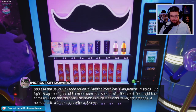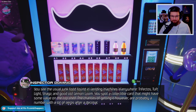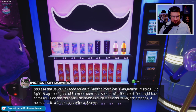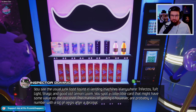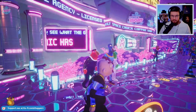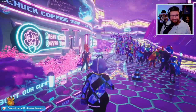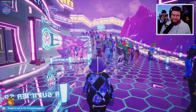Okay, that's the coolest vending machine I've ever seen. The usual junk food found in vending machines everywhere - Trifectos, Tough Light, Shags, and good old Lemon Loom. You spot a collectible car that might have some value on the top shelf. The chances of getting it, however, probably a number with a lot of zeros after a decimal. It kind of reminds me a little bit of South Park - South Park kind of voices, man, it's hilarious. Like Cartman.